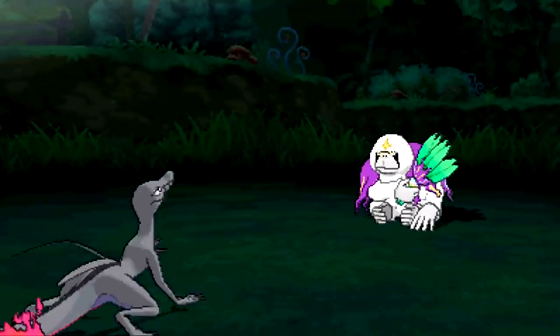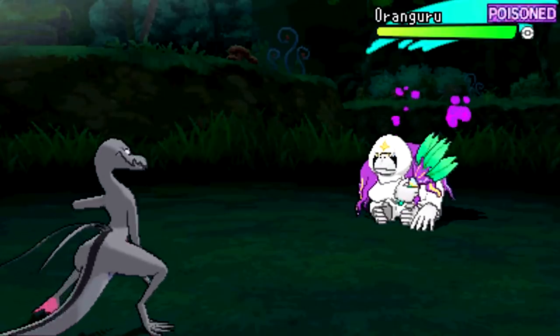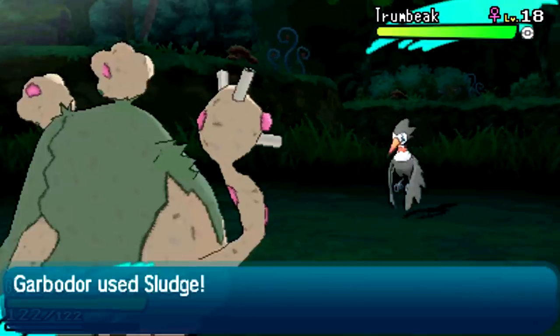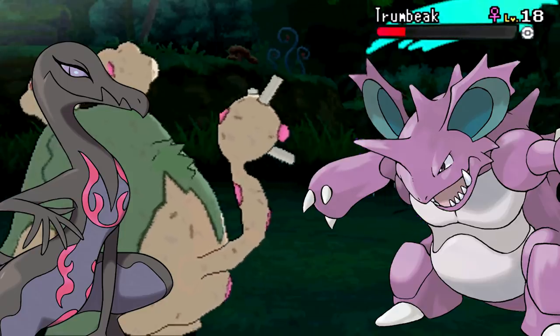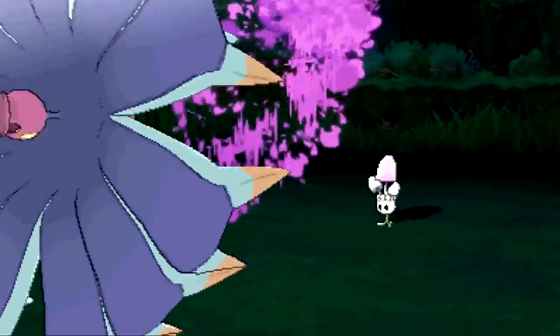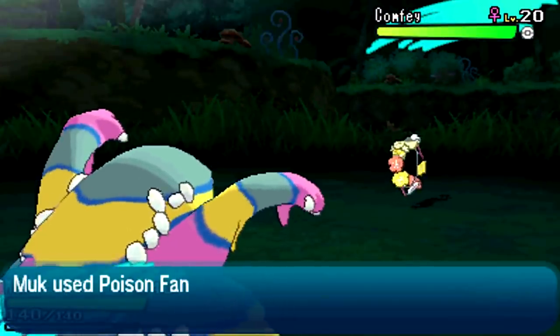Up next is Poison. Poison is a type that just wasn't the greatest for a long time before Fairy came around to balance things out, and that shows in its roster of Pokémon. While there are a few great ones like both Nidoran lines and the Salazzle family, most of the others either aren't super great or don't even have Poison as their primary type, which certainly doesn't help its case.